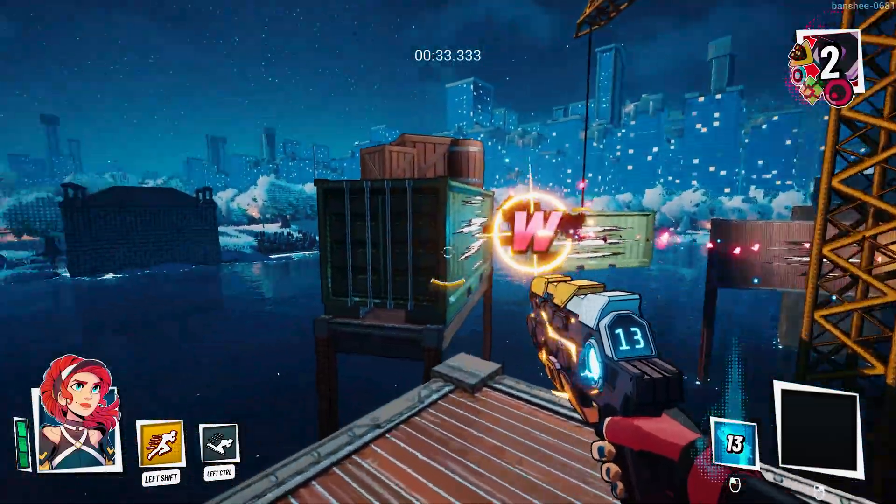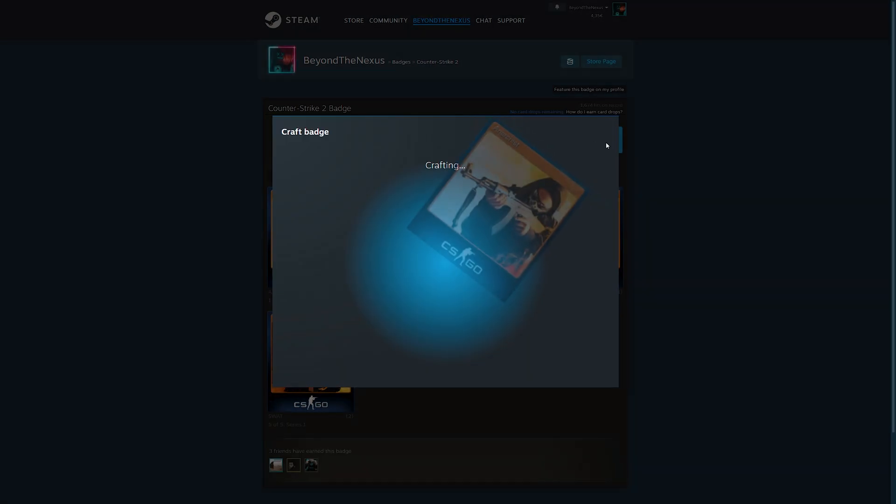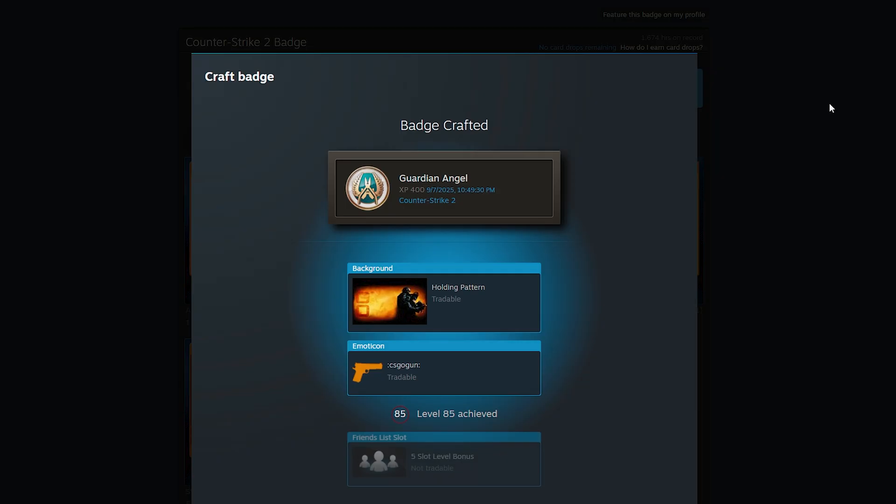As most of you probably know, you can earn Steam trading cards just by playing games on Steam. These cards can then be crafted into badges to level up your Steam profile, or sold on the market for a bit of extra cash.